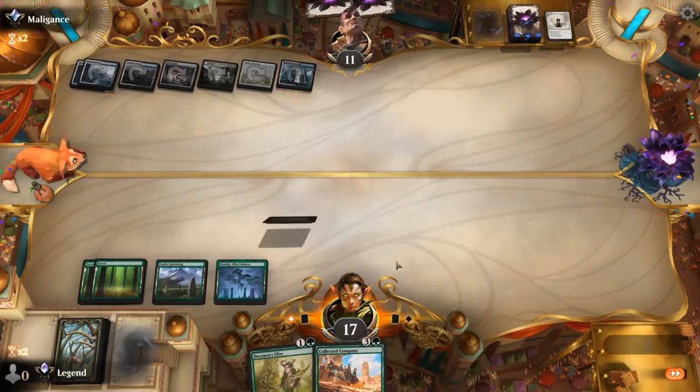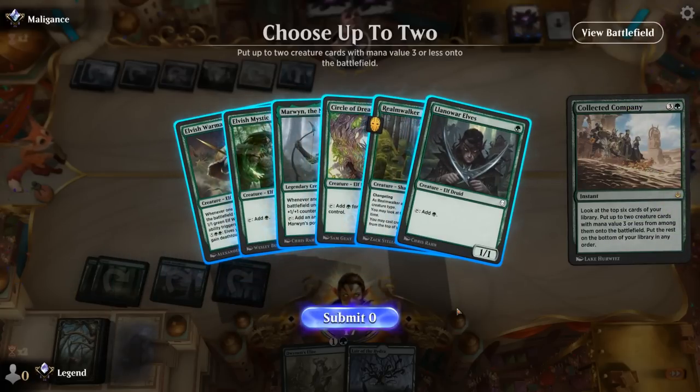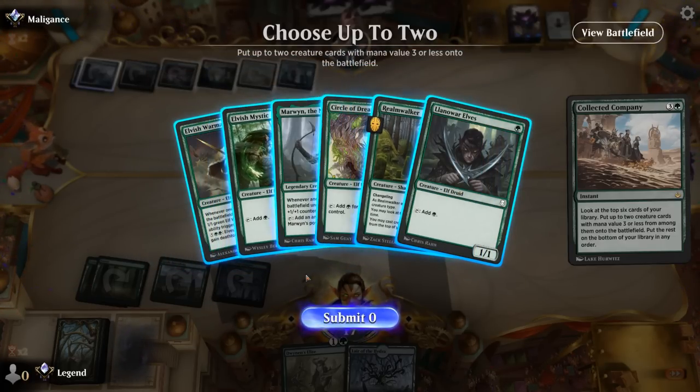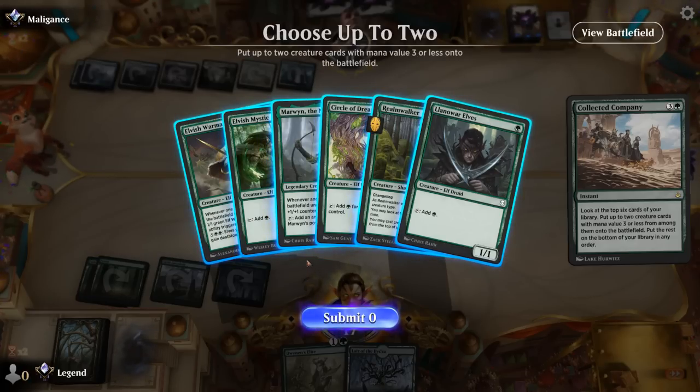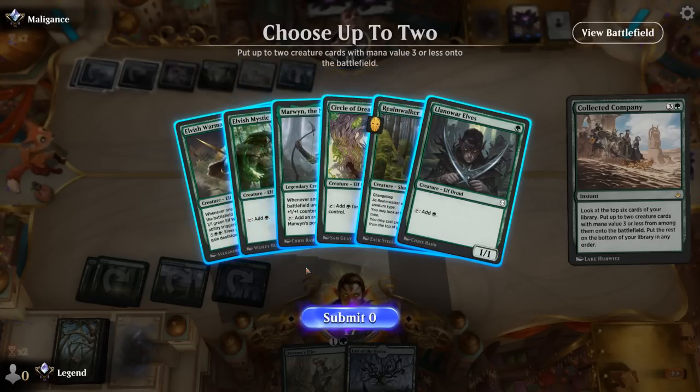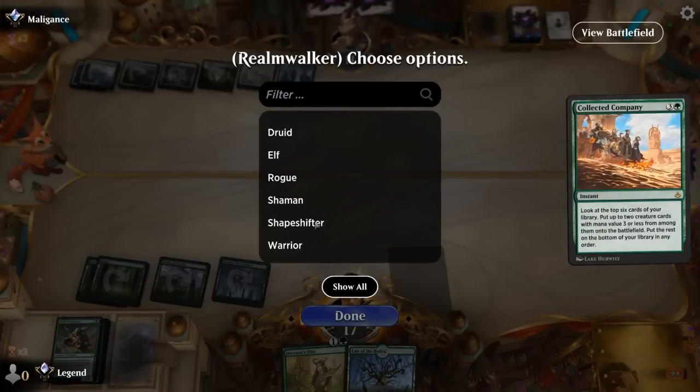A Shark token attacking right away implies another sweeper is incoming — and Farewell exiles everything. I'll cast Company main phase to play around a counterspell, and we hit a lot of elves: Warmaster, Marwyn, and Realmwalker. Realmwalker for card advantage and Marwyn as a better mana generator — she can also attack for more damage. We give up on Elvish Warmaster for now and hope to find another with Realmwalker later to make more tokens. We also have a Dwynen's Elite in hand to grow Marwyn.